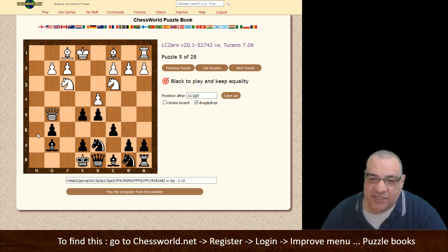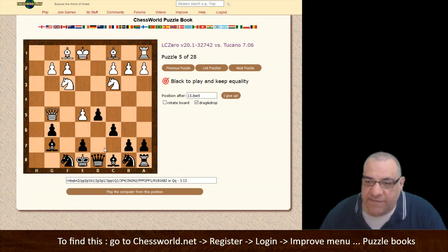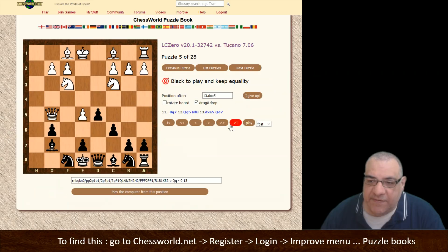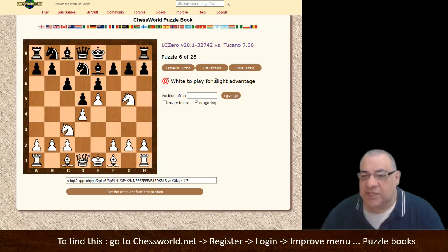To keep equality it was actually to guard h6 first, and then I think it was maybe taking here — let's check that — no, maybe it was Nf8 to protect g6. Yes, it's critical to protect g6, but black can keep equality by being very careful. This is a tricky one — it wasn't King f7 and it wasn't a Queen move anywhere. Actually it was Queen d7, logical to be able to challenge with f5.